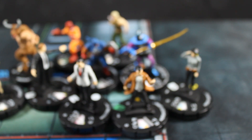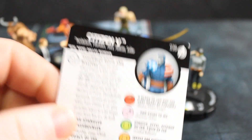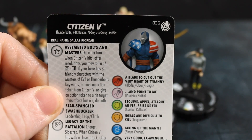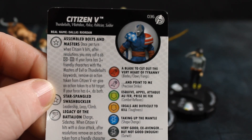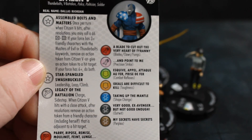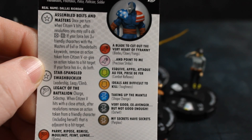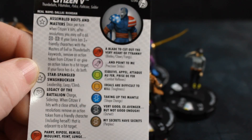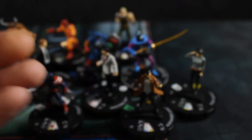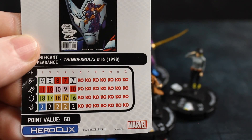Next up we have Citizen V — the rare version. He's got Thunderbolts, V-Battalion, Police, Politician, and Soldier keywords. He has the Assembled Bolts and Masters trait, another trait with Leadership and Leap/Climb, and a last trait: Charge/Sidestep — when Citizen V uses it for a close attack, after resolutions remove an action token from a friendly character adjacent to the target, including herself. Pretty decent close-combat attacker.